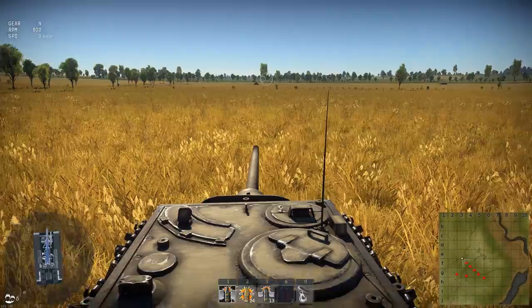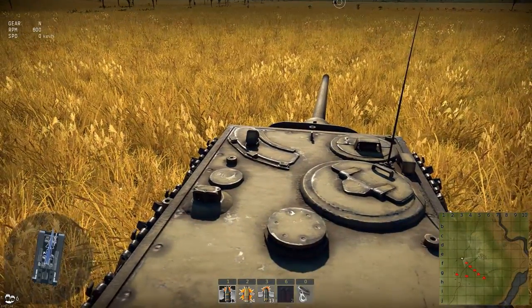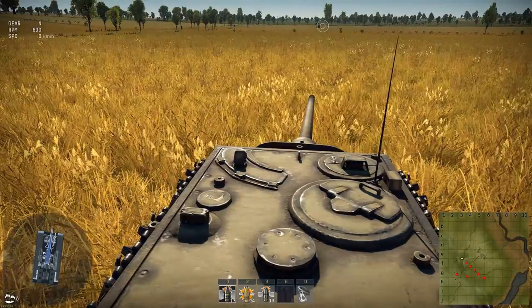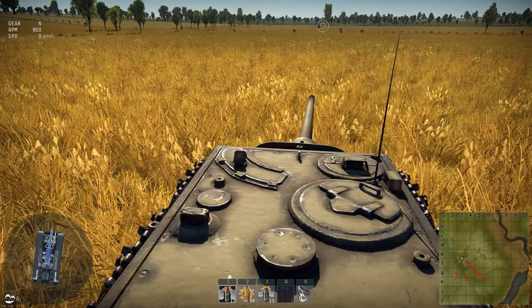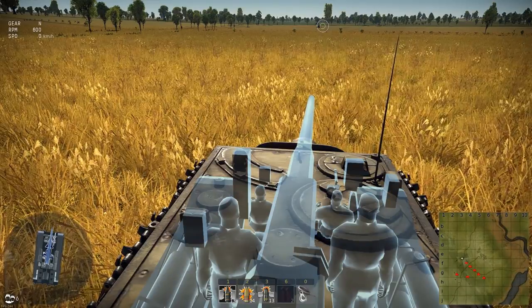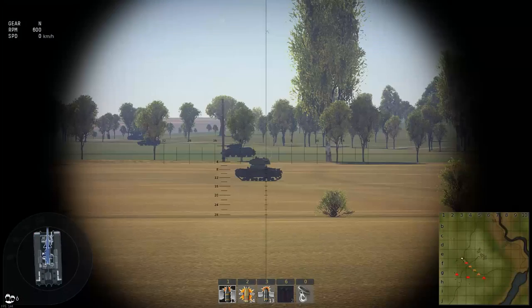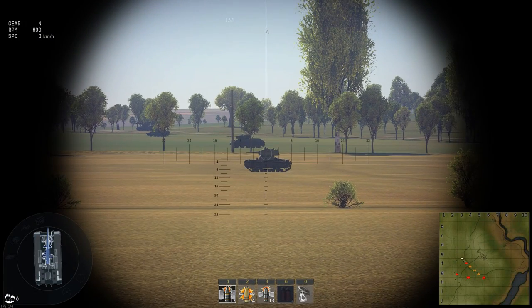Now if you don't know what I mean, right here we have a Jagdtiger — this tank suffers from parallax. If you can see on the top left of the hull of the tank, there is a periscope — that is our gun sight. If we press O, you can see that is where the gunner is looking, he is looking through that sight right there. If we go into our gun sight, which is a realistic-esque gun sight, it looks normal.